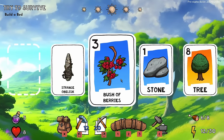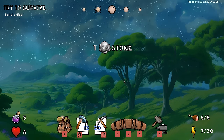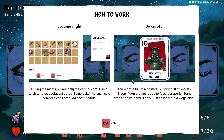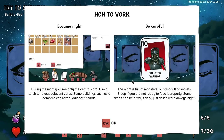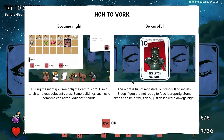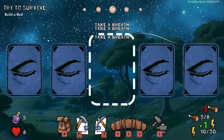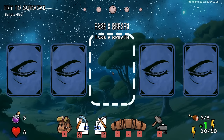I need more sticks, so let's take a couple of breaths here. This is going to inevitably put us into nighttime at some point. I can see some berries and stone. It's nighttime. During the night you see only the central card — use a torch to reveal adjacent cards. Some buildings such as a campfire can reveal adjacent cards. The night is full of monsters but also full of secrets. Sleep if you are not ready to face it properly.